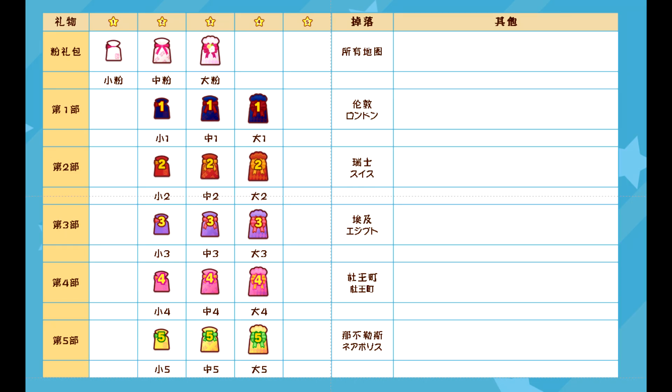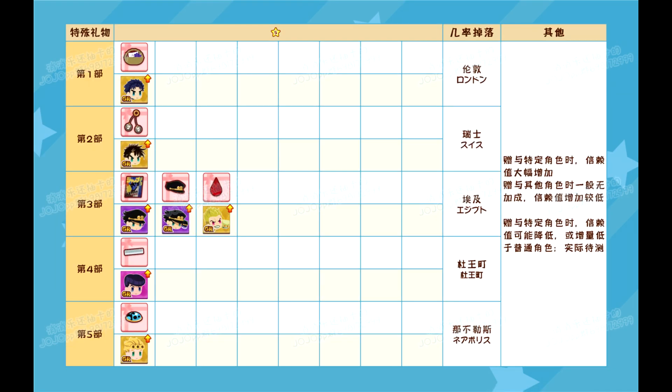Next, I'll show two images listing out all the gift rewards you can get from adventures, so pause the video if you need to, but I'll also include a link with the images in the description as well. The level tickets and coins are obviously excluded, and at the time of recording, Paul Popo just released, so his little cracker gift won't be shown in the images — but just know that he has a specific gift for him.